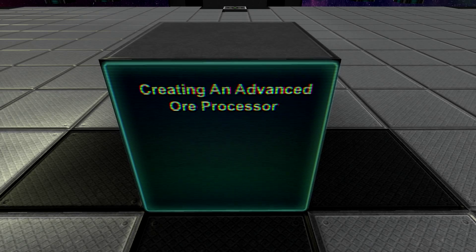You may ask yourself, what exactly makes an advanced ore processor as opposed to a simple capsule refinery? It doesn't matter what you really call it — I'm just calling it advanced ore processor. The difference is, an advanced ore processor has automatic filtering.